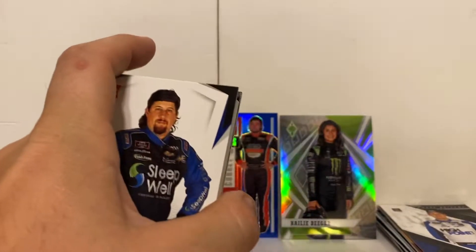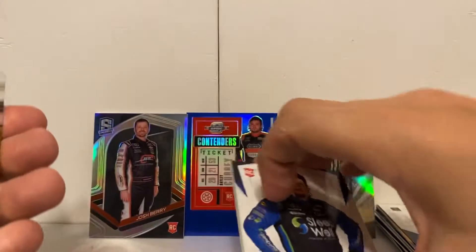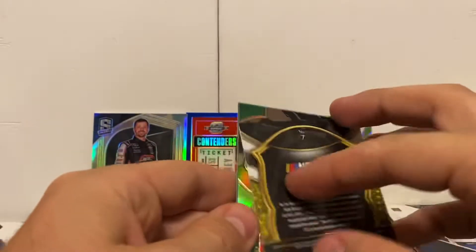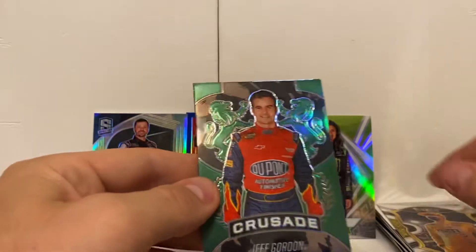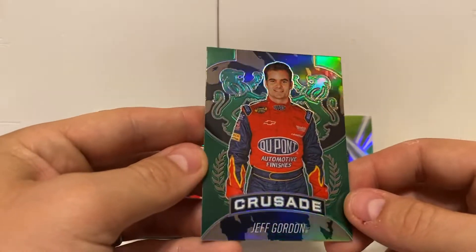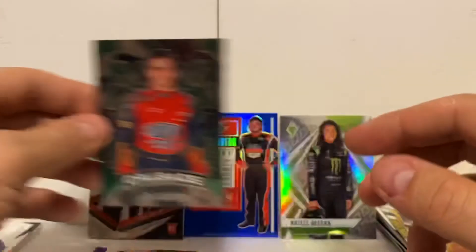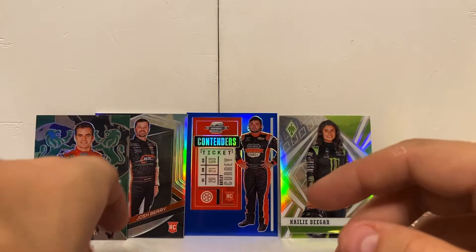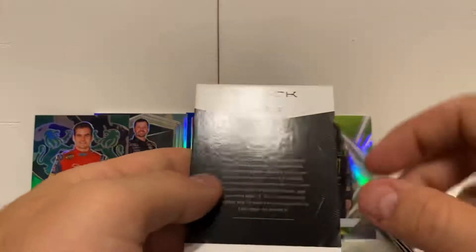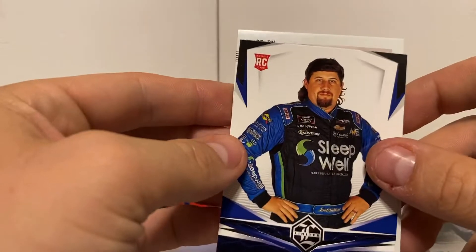We've got our code card — we got two in this one, three in the last one. We start off with a Kyle Busch Select. Right behind it — God, I hope I don't have this one — Crusades Green Jeff Gordon, love it. Then right behind it we got a black green of Christian Eckes — that's not too bad, hadn't seen that one.